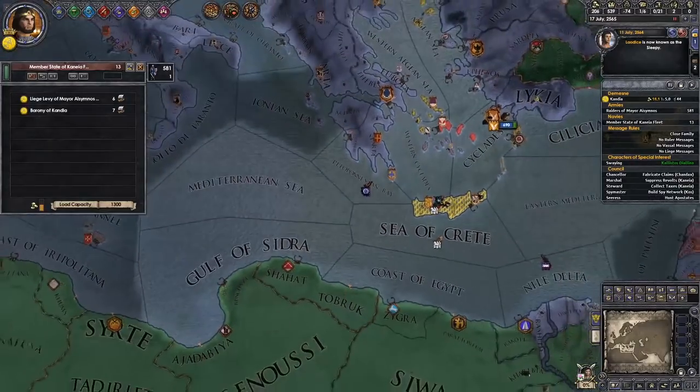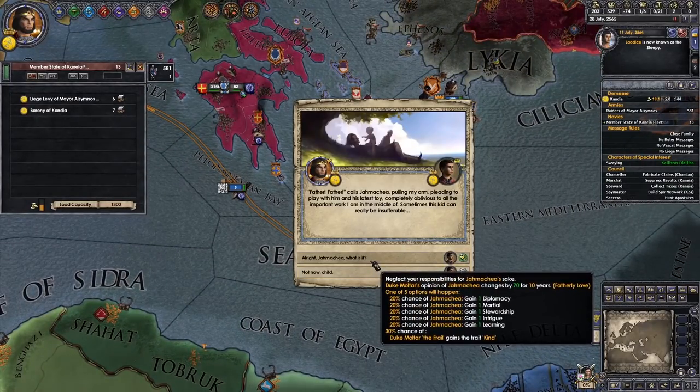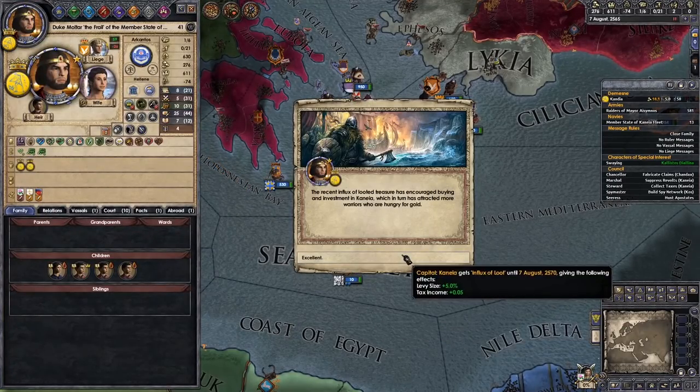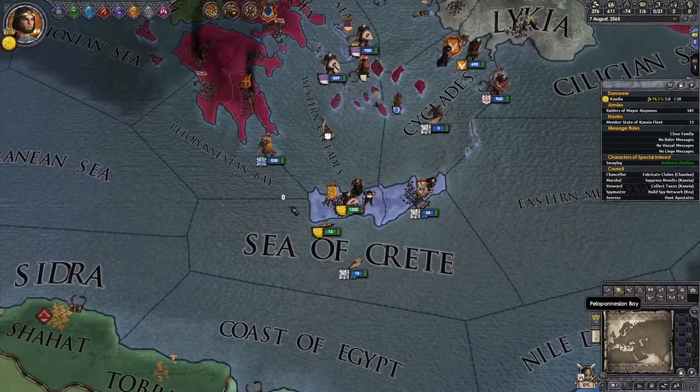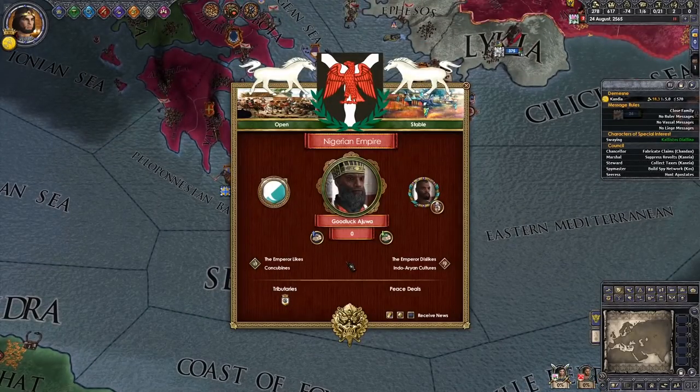How much gold we got? 71. We're not going to take part in the war — we're just going to sit in our castle of gold. No, we've had so many chances at Kind and Charitable and we've been really unlucky every single time. Oh, now that we're a duke we can actually interact with Nigeria.